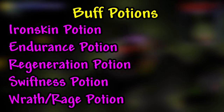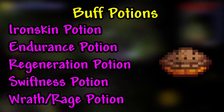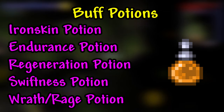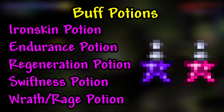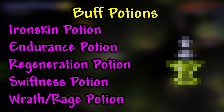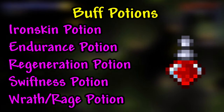Let's get into the buff potions — my favorite. For this boss fight, I highly recommend Iron Skin, Endurance, Regeneration, Swiftness, and Wrath or Rage, along with a quick snack for the well-fed buff. If you're using anything with a bow and arrow, I strongly recommend an archery potion. If you're using magic weapons, I recommend magic power and mana regeneration potions. If you're going to be using summoning, make sure to drink a summoning potion so you can get an extra unit. Also, before I forget — life force potions help extraordinarily. Thank you, Nano.